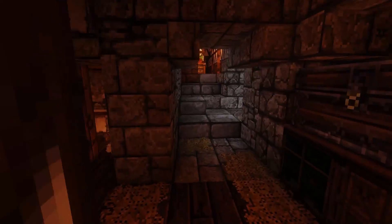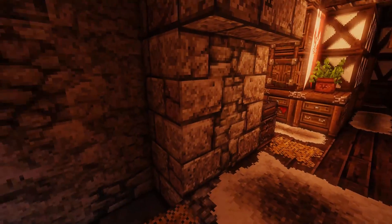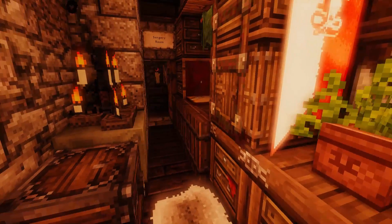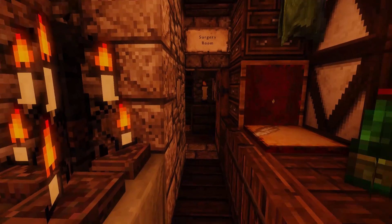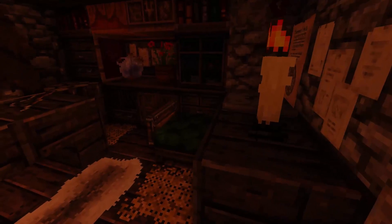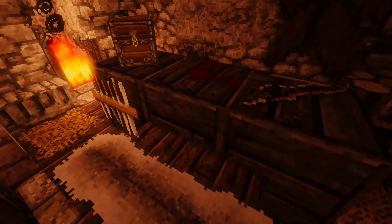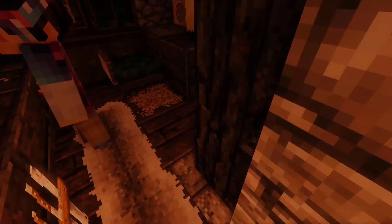Meet back by the main stairs — the struggle in this castle, you know. Oh, we have a surgery room, Keegan! I'm back at the stairs. Want to see the surgery room? I don't know what kind of surgery they're doing in here, but — oh dude, there's like blood on it. They're like cutting people's arms off in here. Is that like a potion to make you sleep forever?